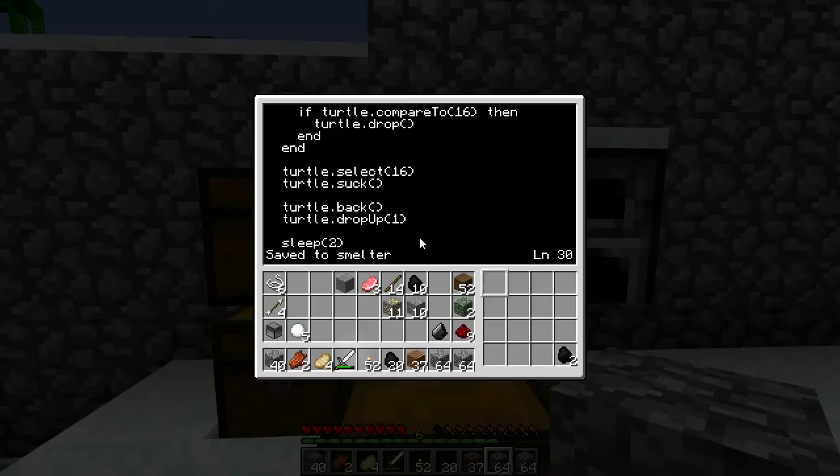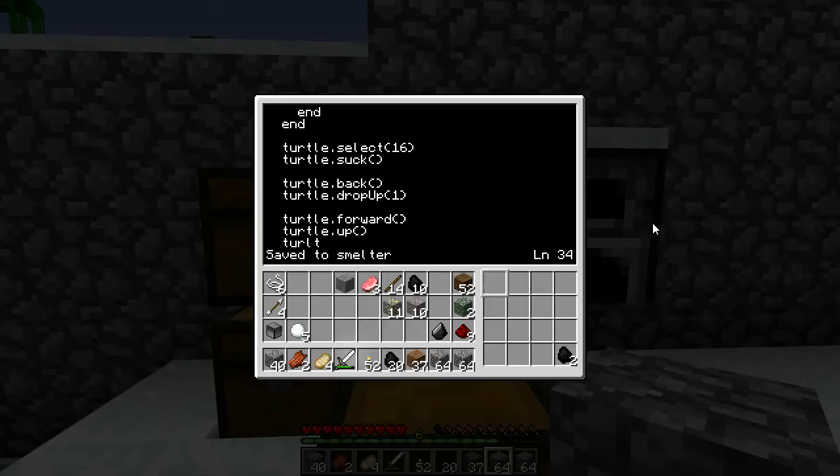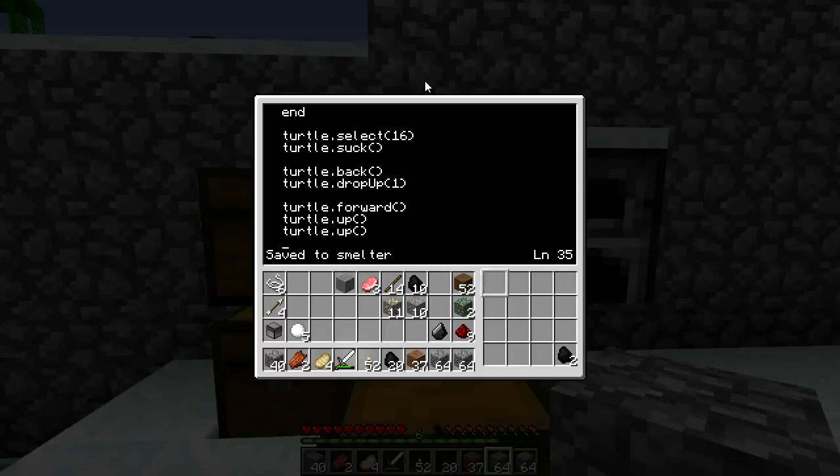So he's gonna drop one coal in there. Then turtle.forward — he moves forward, he's underneath the furnace. Then turtle.up, turtle.up, forward, up, up, turtle.back. He's facing this way over towards this chest the whole time — that's why these are easier movement. He'll only have to turn to drop his output here. That should work fine. Now he's above the furnace.